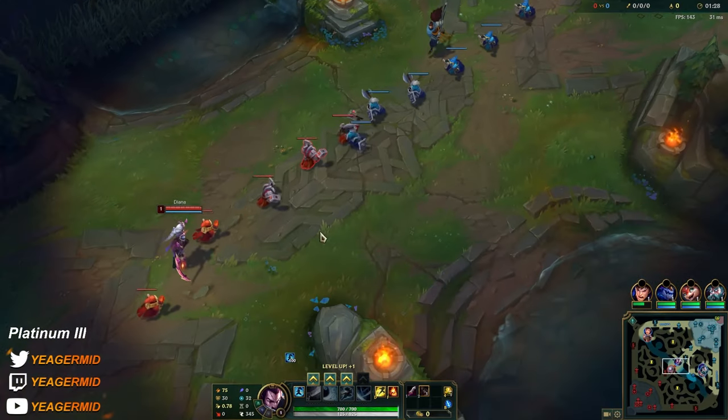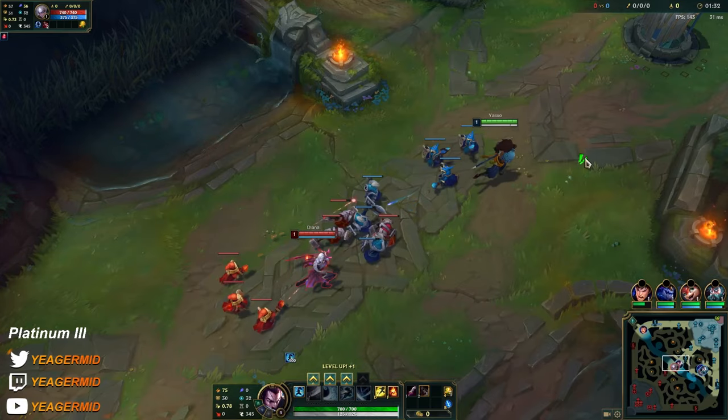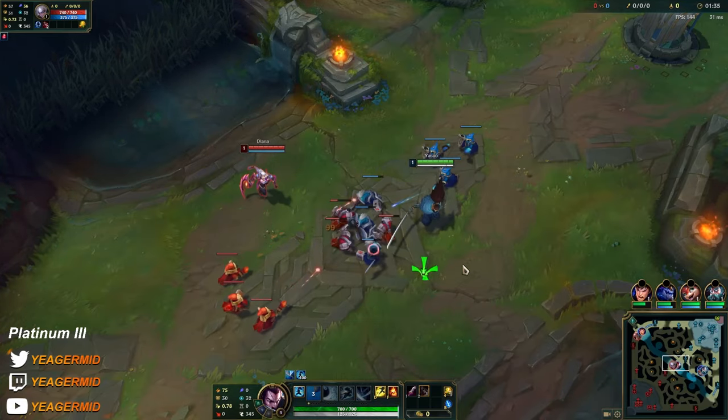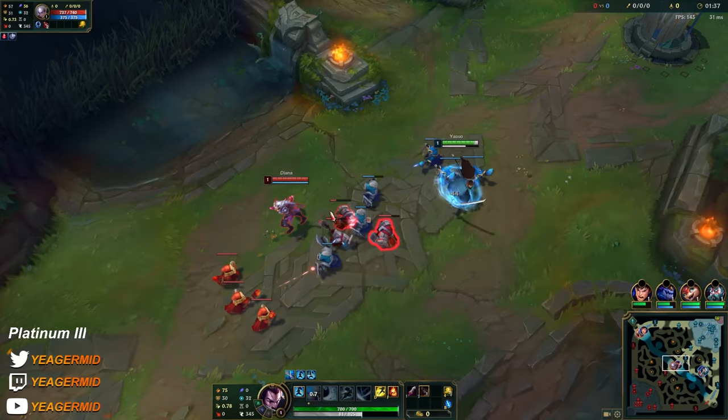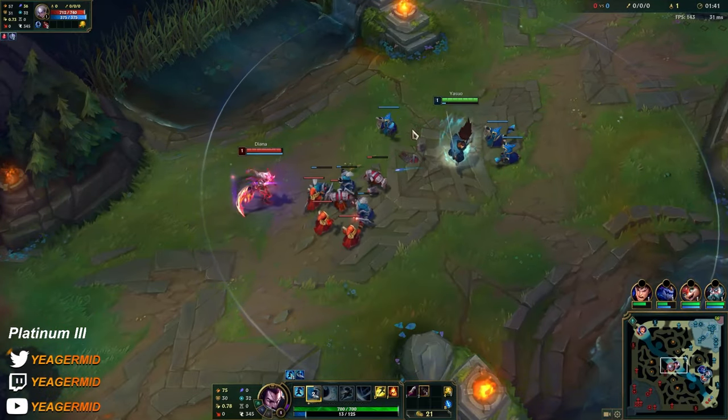The key about this matchup is that you have to dodge her Q before you look for trades. If you can also bait out her W — could be starting with a slow one. Oh, that was dumb of me — don't do that.